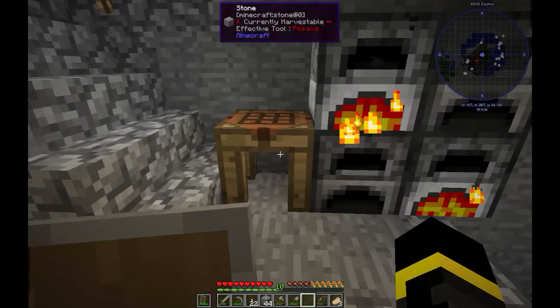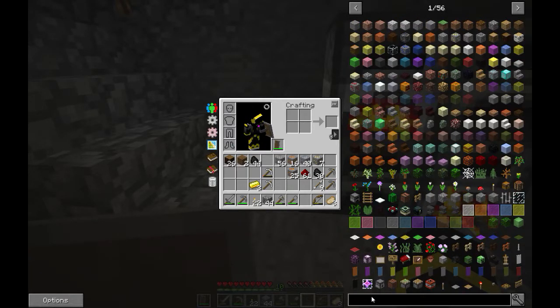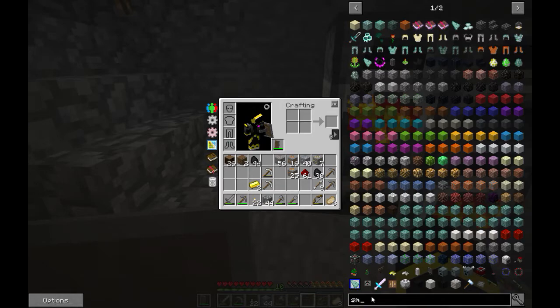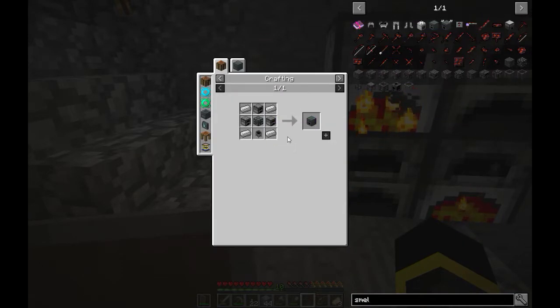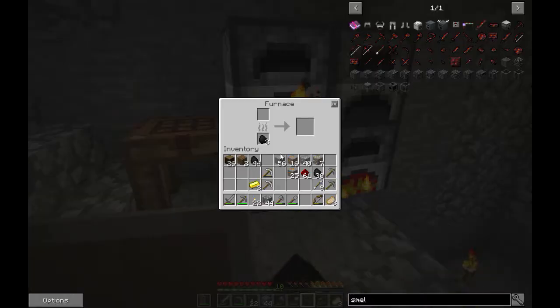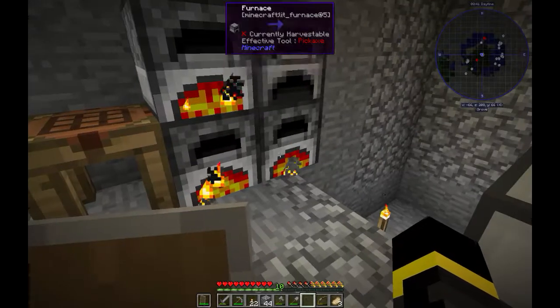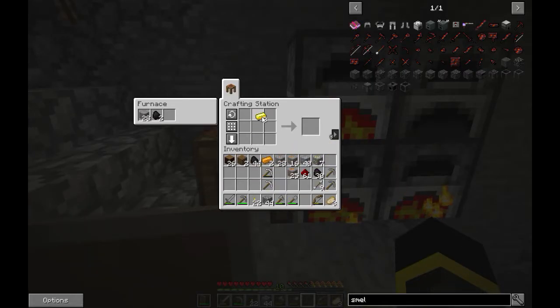The second machine is the smelter - I think it's called the Induction Smelter. Yes. Okay, this one is easy, but we need so much iron. Let's make sure we have enough. Let's make this first.